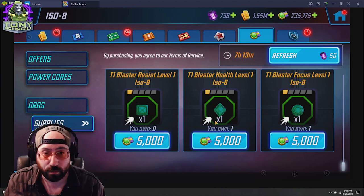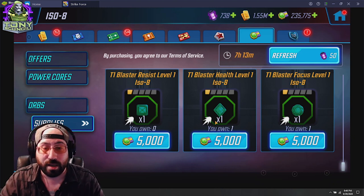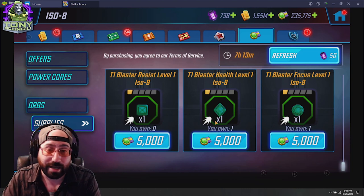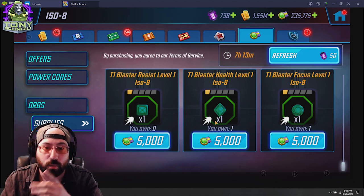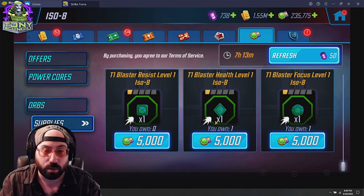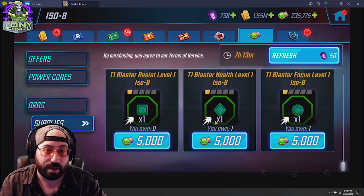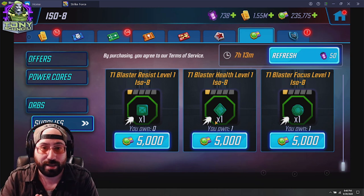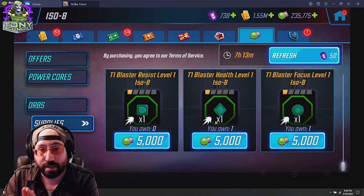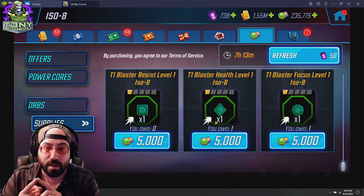ISO-8s are a static piece of gear, for lack of a better word. They give a bonus that does not change at all. The number on the ISO-8 will always be equal to its dot rank. The dots range from rank one, which you can currently buy in the store, up to rank five, which you can get lucky pulling from an orb or by fusing copies of ISO-8s to rank them up. Every ISO-8 always gives you the same bonus based on its dot rank.